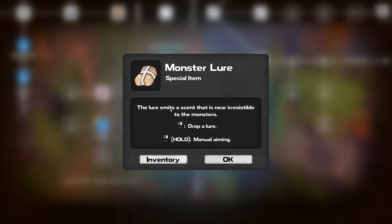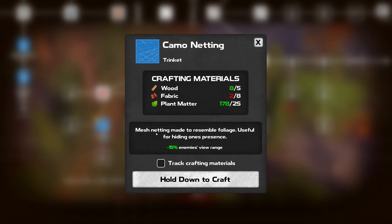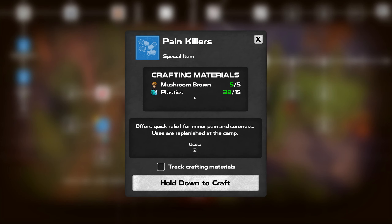You can equip multiple special items and quickly switch between them. The lure emits a scent - drop lure while aiming. Camo netting - made to resemble foliage, it's useful for hiding one's presence, reduces the view range of the monsters. That's fabric, I don't have any fabric. Painkillers - offers quick relief from minor pain and soreness.